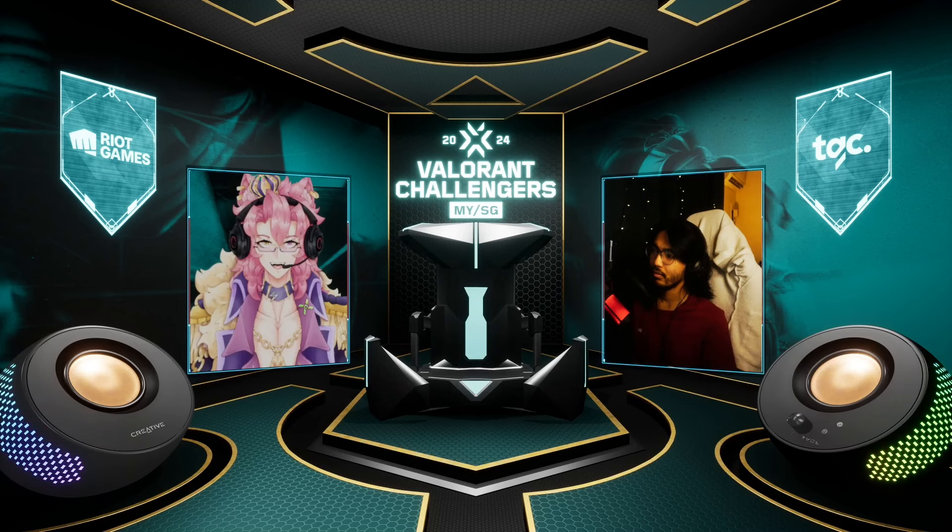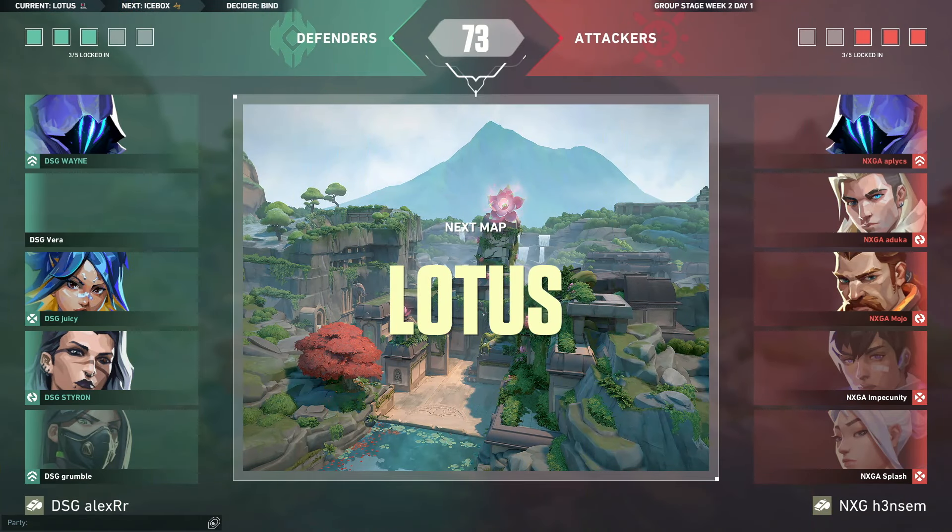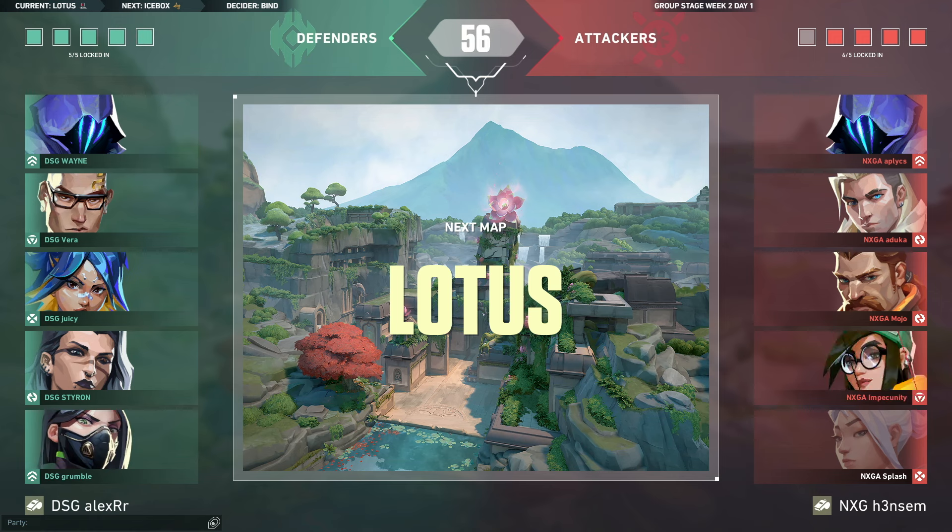There's the option of running a secondary duelist on ISO if you choose to forego the utility that a Gekko can provide. I can see a world where you drop one of those agents. But now we're on Lotus, and already we're gonna see Juicy on that Neon. The community is considering the ISO — I'm just gonna say it straight up: the ISO changes are a bit too impressive.